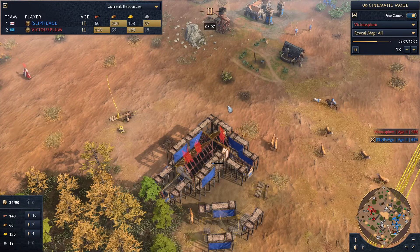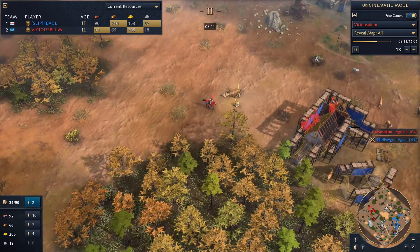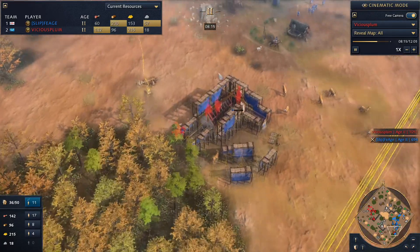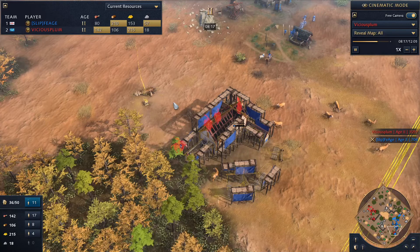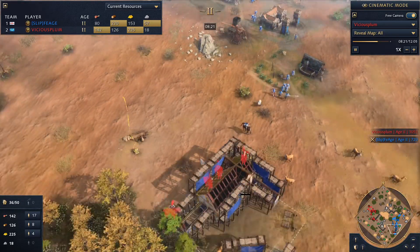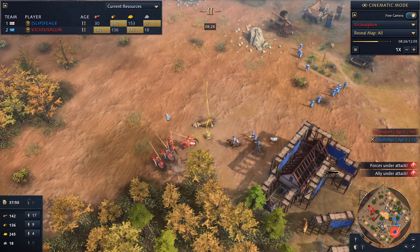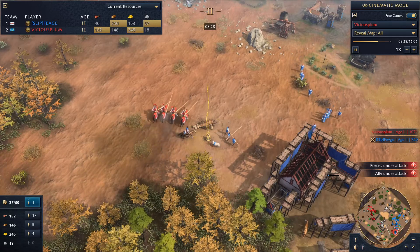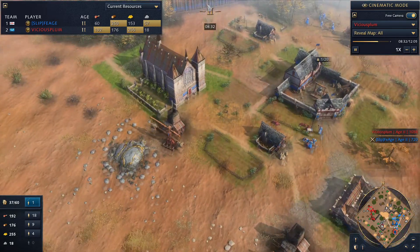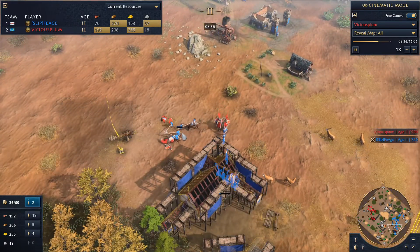If we look at the scores, Vicious Plum is 400 ahead, which is an aggregation of all the different areas — military, society, economic, all of that jazz. That encompasses things like resource gather rate, number of villagers, amount of military, kills, technologies researched. These four Royal Knights — this English player really wants to get out some spearmen or men-at-arms.